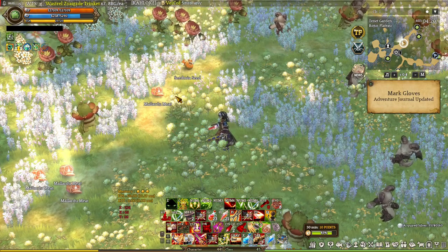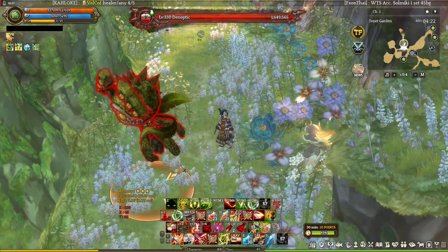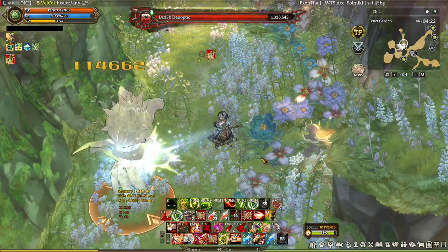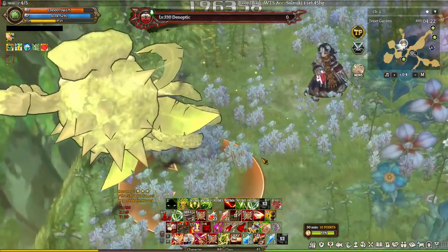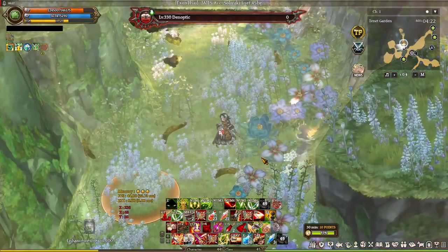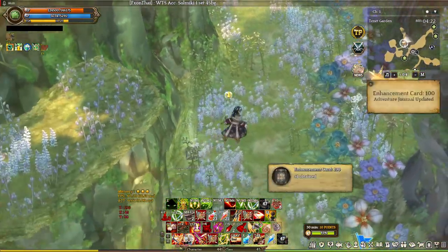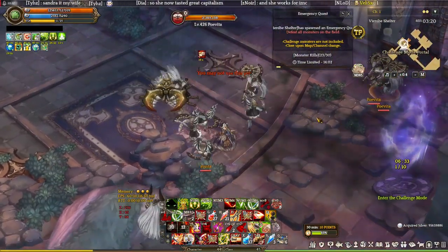The last skill for Linker is Electric Shock — your only offensive skill. It connects you to a single target to inflict damage over time, and it's very good in combination with Chain Heart. And that's Linker — pretty much same old, same old, although Joint Penalty was changed a bit.